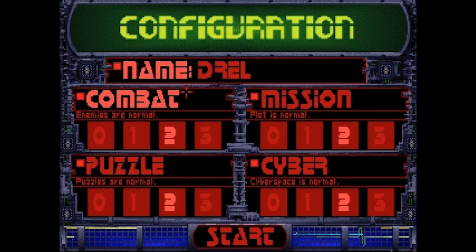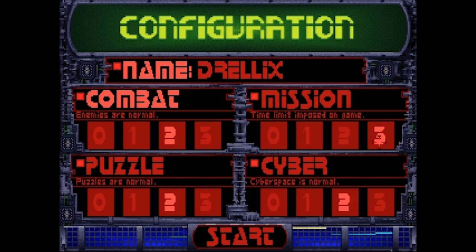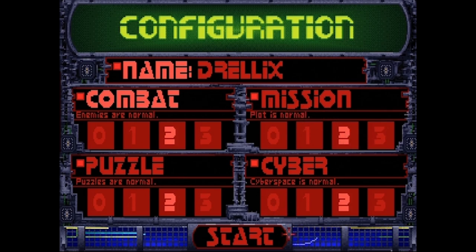As far as the settings here, I thought about pushing the combat up to three, but aside from making the enemies attack faster, it also makes them tougher and takes more hits, so that's kind of annoying. I think I'm just going to leave everything on normal, especially since mission level three puts a time limit on the game — that's going to be a bad idea for a first playthrough.